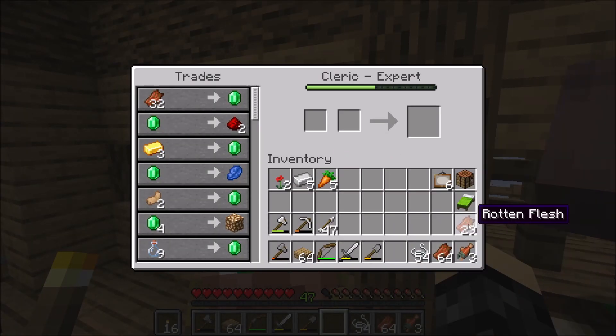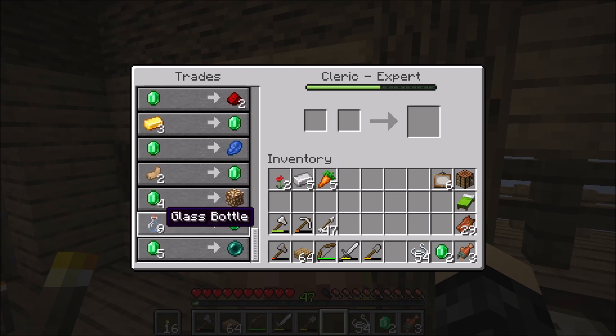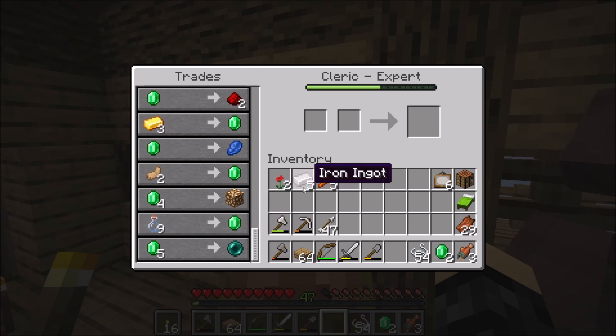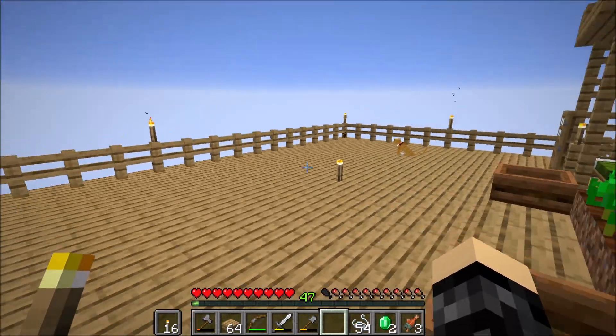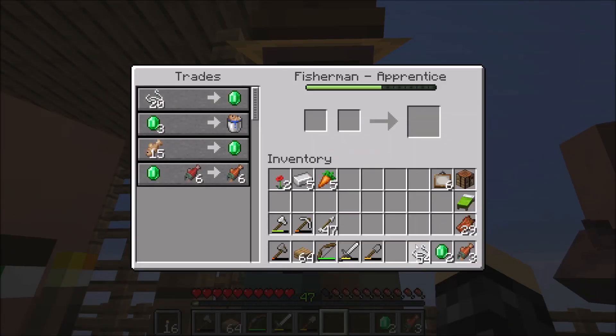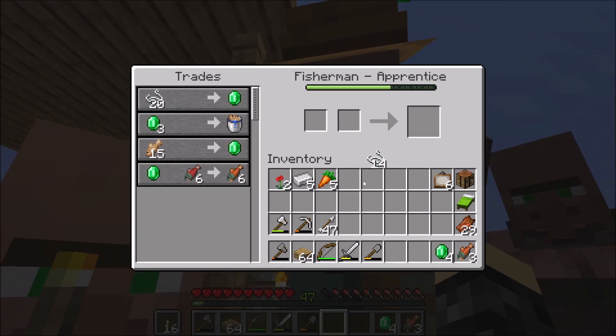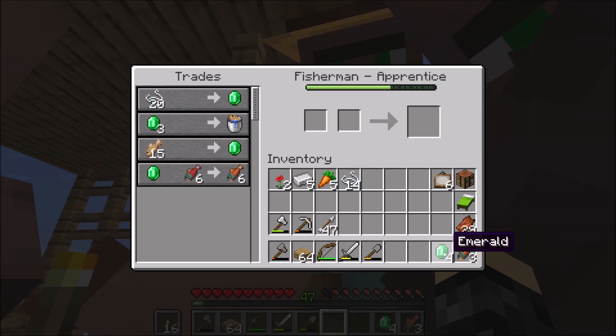Zombie guy. Glass bottles — I can't collect enough of those to get an emerald, I've got like three or four. Rabbit's feet, alright. There's the string guy — fisherman. Somebody was very pushy. I don't think I want any more cod.